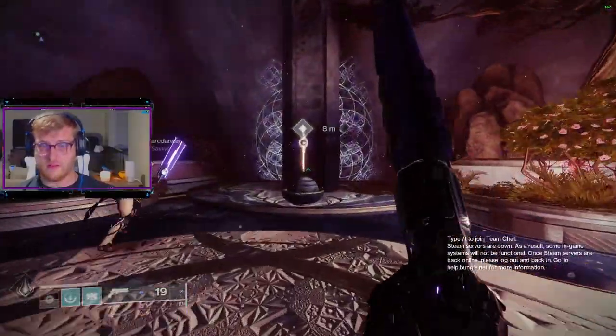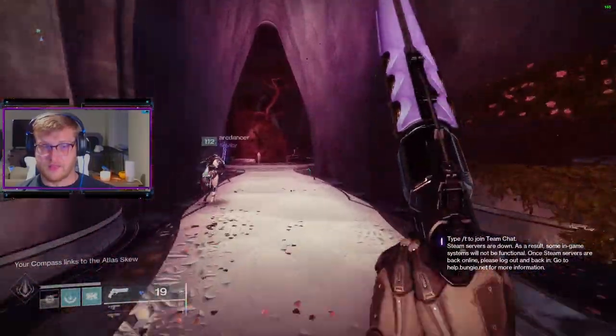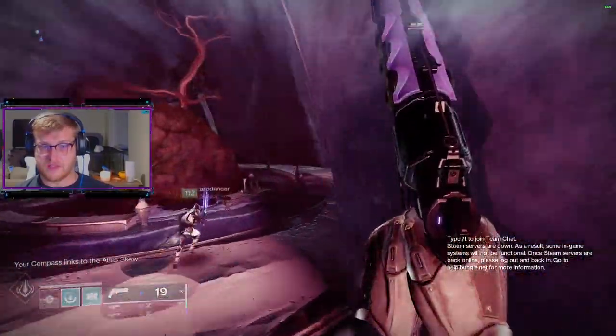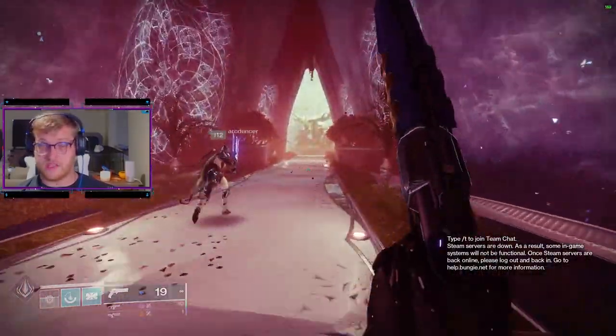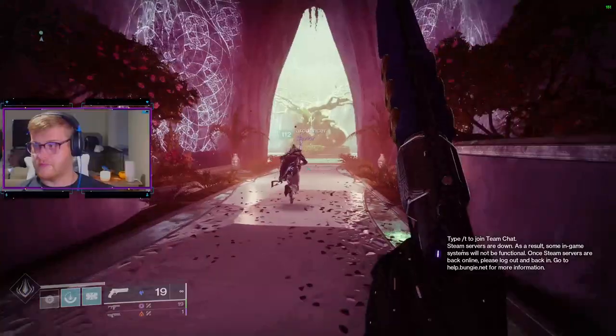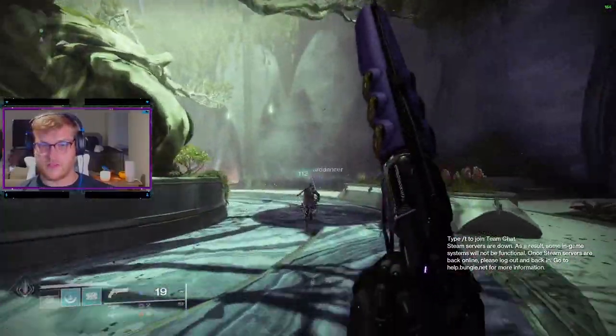Once inside the Taken Portal, the first Atlas skew should be directly in front of you. From this point, take a right, head down the hallway, then another right towards the tree directly in front of you. Once there, if you don't see the Atlas skew, go forward past the tree and then come back into the room — it should spawn for you.